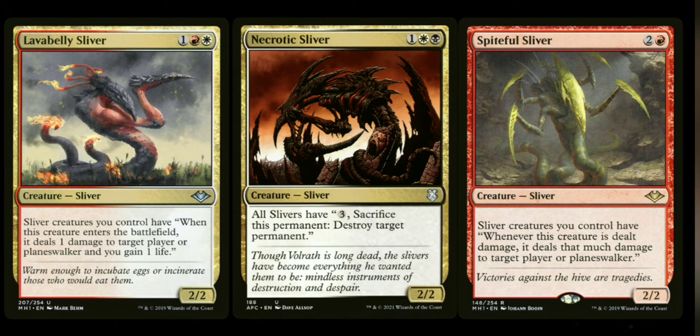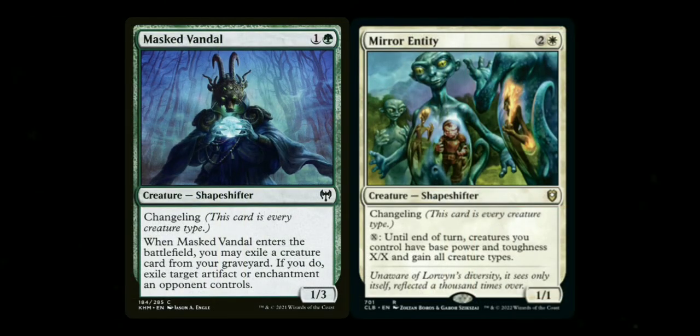Spiteful Sliver is a good one — sliver creatures you control have 'whenever this creature is dealt damage, it deals that much damage to target player or planeswalker.' So if you can't attack, you can still deal damage and kill your opponent. Finally, to end the creature section, there are two non-slivers that count as slivers because they both have Changeling: Masked Vandal and Mirror Entity. Masked Vandal provides good utility for destroying stuff. Mirror Entity changes the base power and toughness of your slivers — making things that are already buffed even beefier, since the anthem buffs stack on top of base power and toughness.